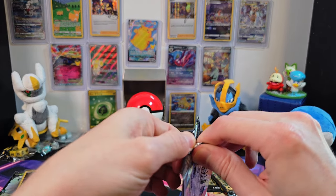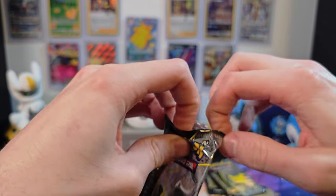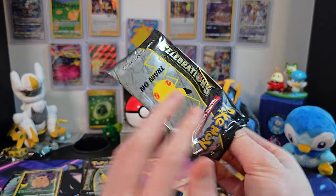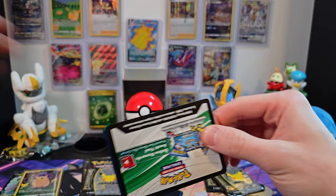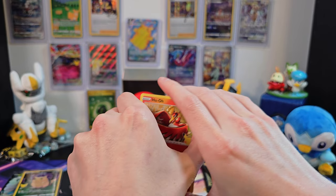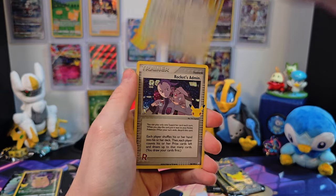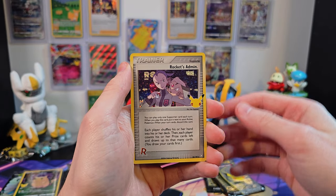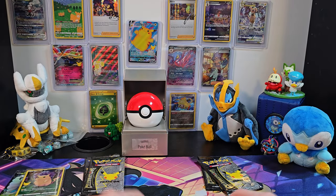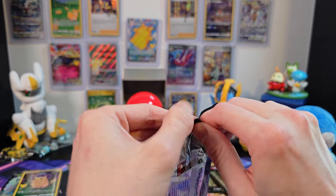Trying my best to obscure the code card a little bit as we move on. We've got Ho-Oh again, followed by Lugia again, Rocket's Admin — that's a pretty cool looking one — and Professor's Research again. So far Charizard's falling behind, but we get into the second to last pack for Sylveon.